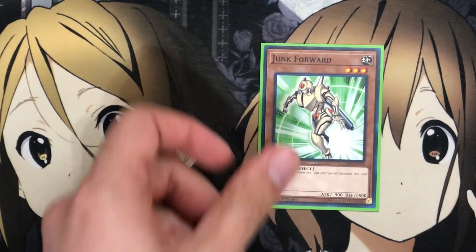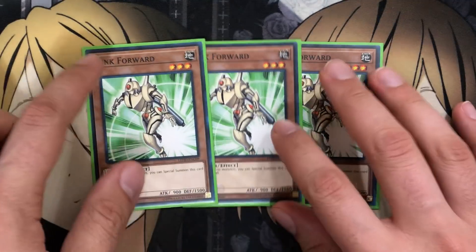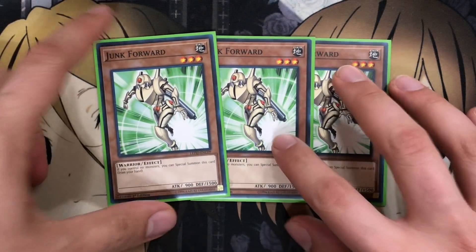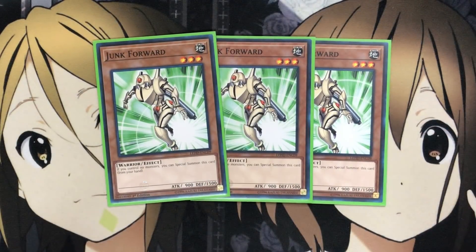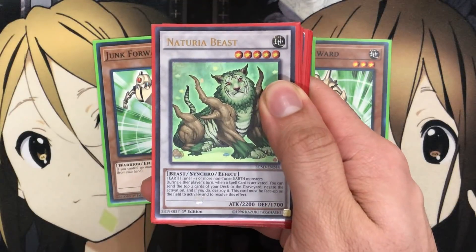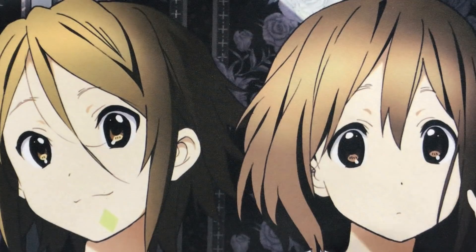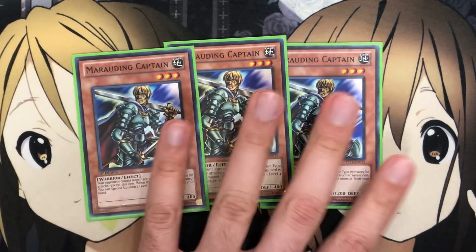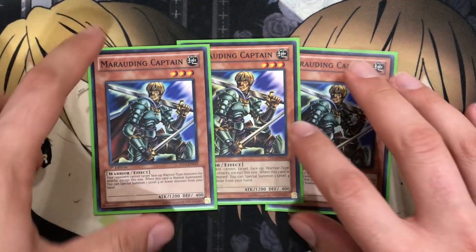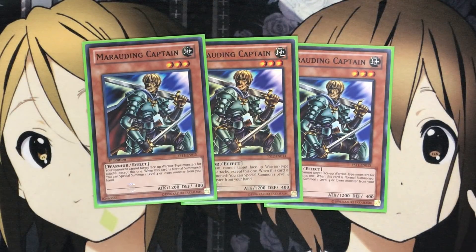We're using my friend Anthony's extra deck as well for this — he was very excited to put the whole thing together. Moving on: three Junk Forward, another Earth Monster. If you control no monsters, just special summon this card and you have your level 3 out, then normal summon TG Striker or Jute Fighter for an easy level 5 Synchro — you can go for Goyo Chaser, which is a level 5 Goyo Monster, or even Naturia Beast for that lockdown option early on. Same with Marauding Captain — running three of that as well, easy special summon, and when normal summoned you special summon one level 4 or lower monster from your hand.